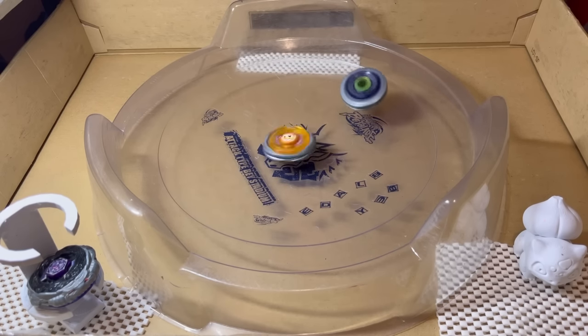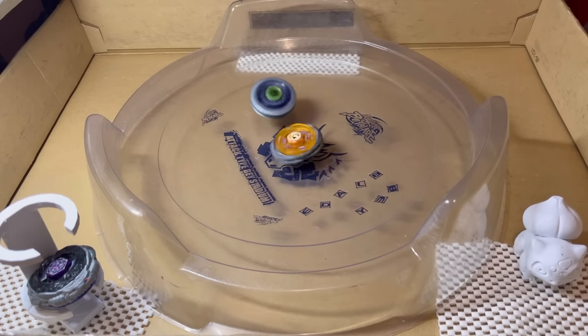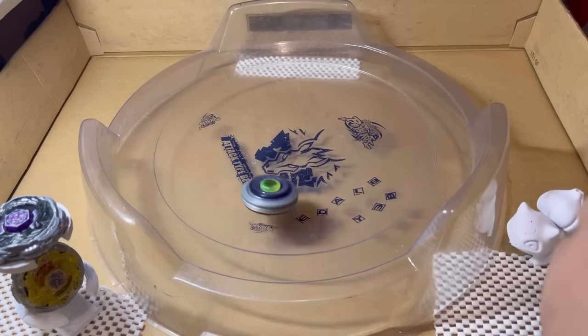This battle is looking like it's coming to an end, and unfortunately Flash Sagittario just couldn't knock Duo Uranus out. Now the score is 1-2.